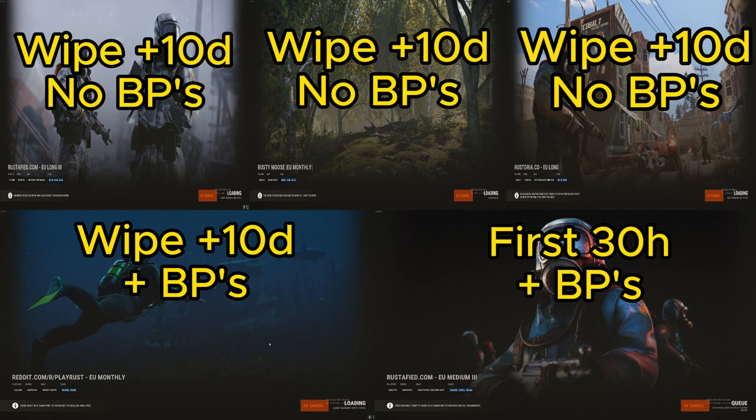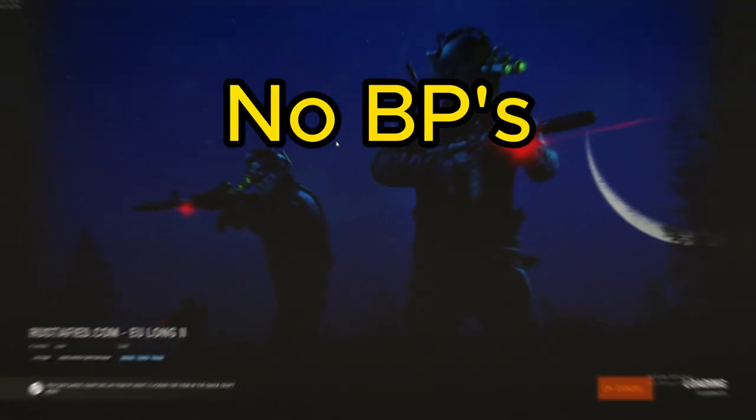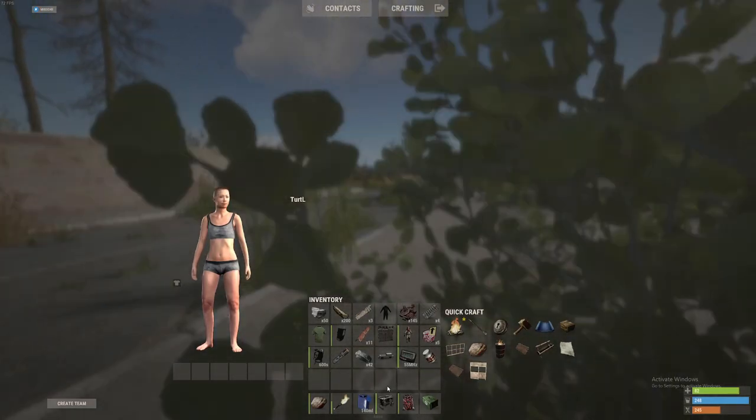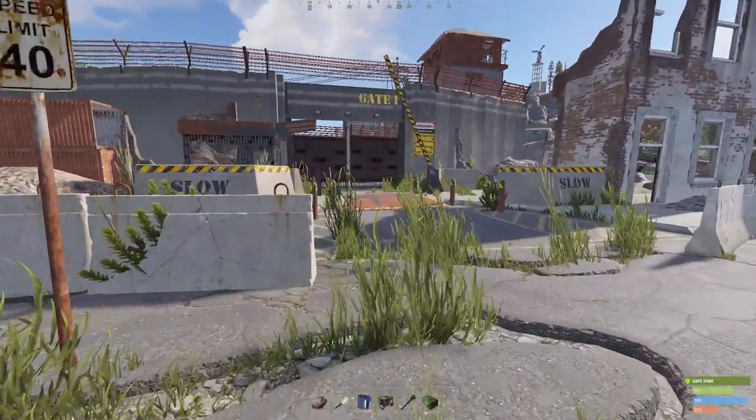I joined 5 servers to find out, 4 of which had been running for quite a while and 1 that was only a couple days into wipe. I joined the server and got to work. I looked for outpost on the map and could see that water treatment was on the way, so that was my plan. I collected a bunch of stuff like water and made my way to outpost.